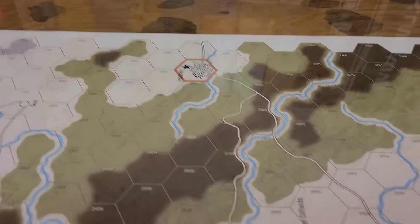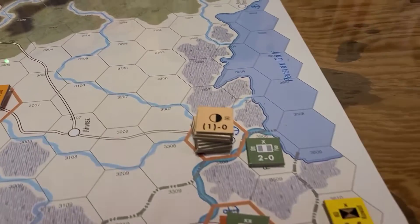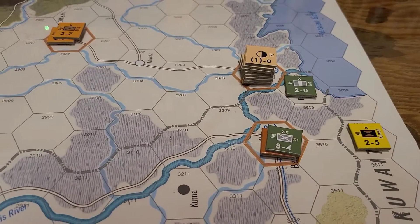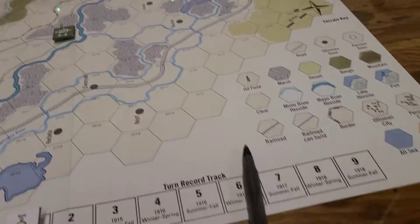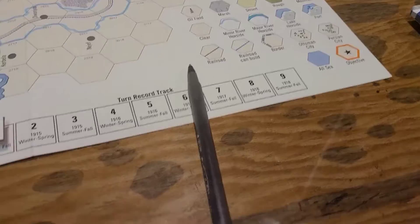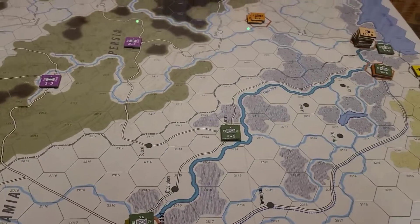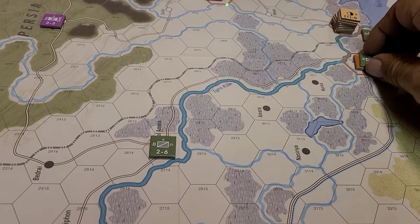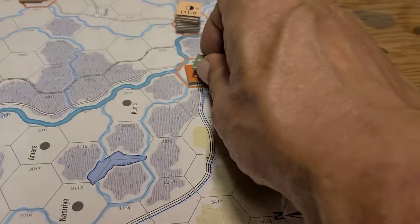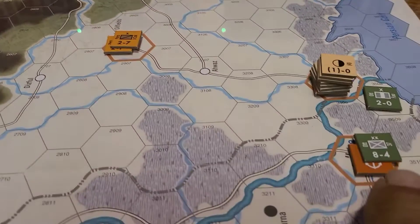Let me turn these units the right way. Oh, I forgot about this Kuwaiti unit — I'll put them right there. So that'll be the first move. You can see here that they got Basra as an improved port, and that adds to recruitment points. You get recruitment points for all the victory point hexes you control and also for improved ports, besides what you get on a roll of one die per turn.